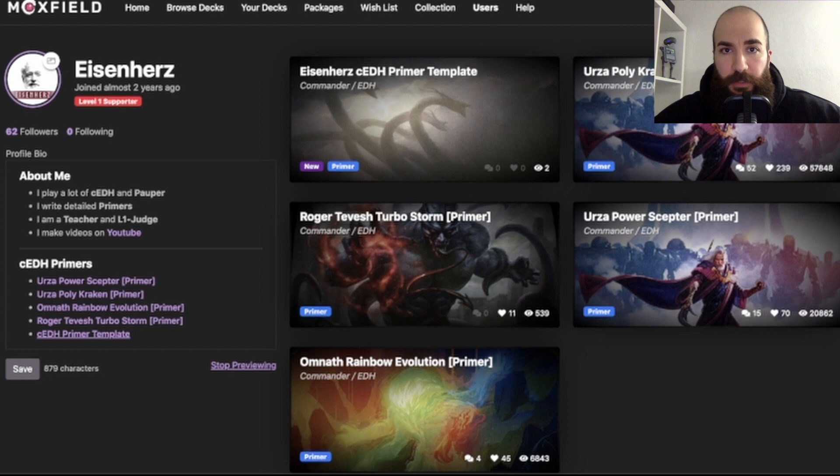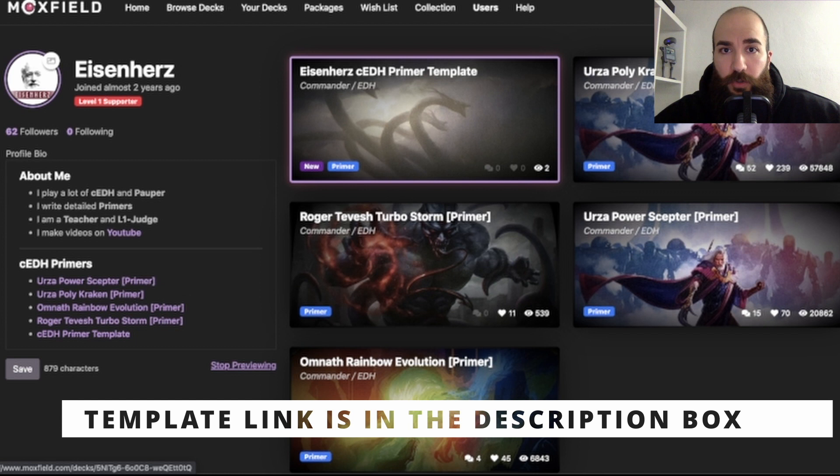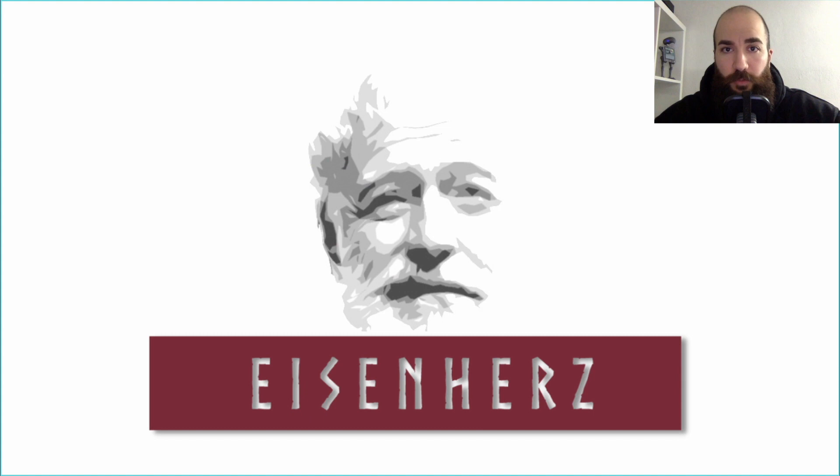That being said, not every list needs a primer. If you play Grixis Turbo Naus lists, maybe you don't need to write a new fully fleshed out primer — just add a link to an existing primer and add a short explanation of what makes your list unique. And with that, I'm out. As always, thank you for watching. If you enjoyed it, please give it a thumbs up, share it with your friends, and leave a comment down below. This is Eisenherz, and auf Wiedersehen.